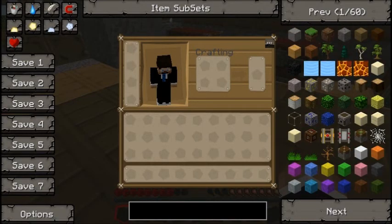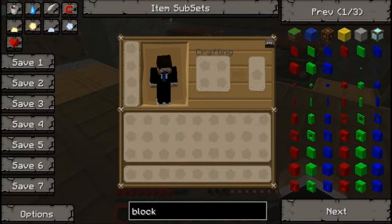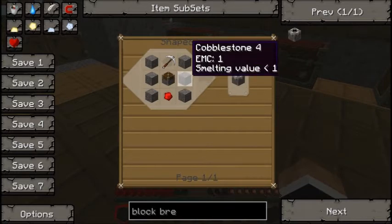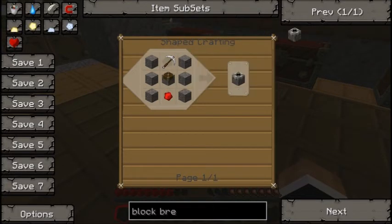So if you go to block... I think it's prey. There we go. Block breaker. There's an R on that. You can't see my cursor so that's pretty weird. So you need an iron pickaxe, piston, redstone and some cobblestone.